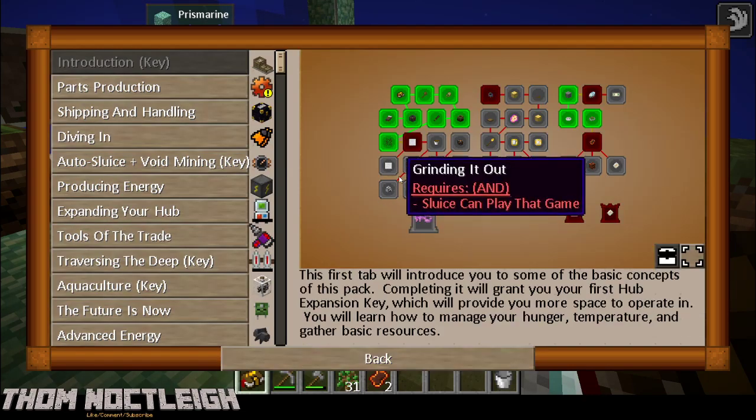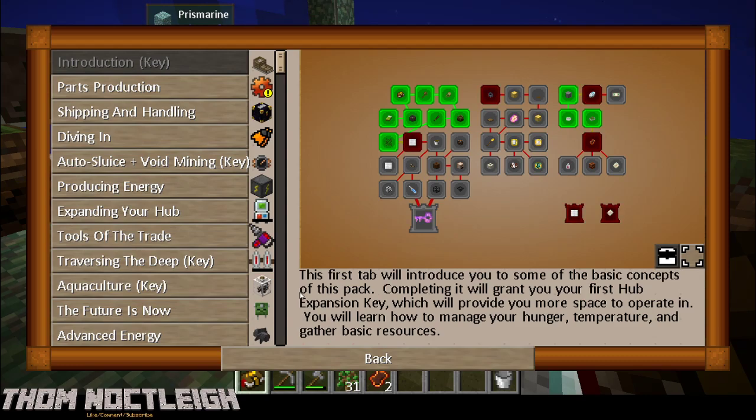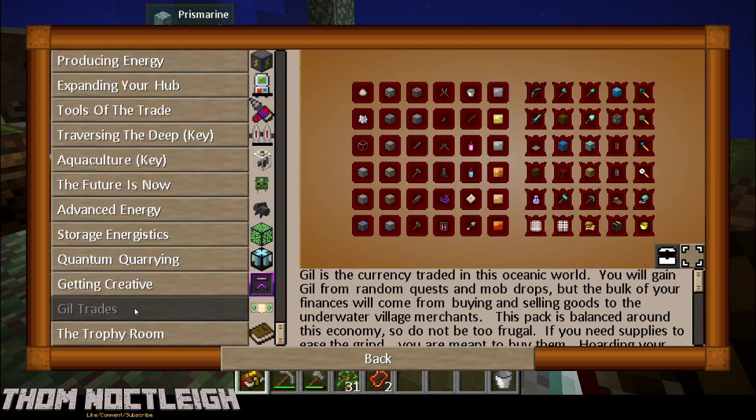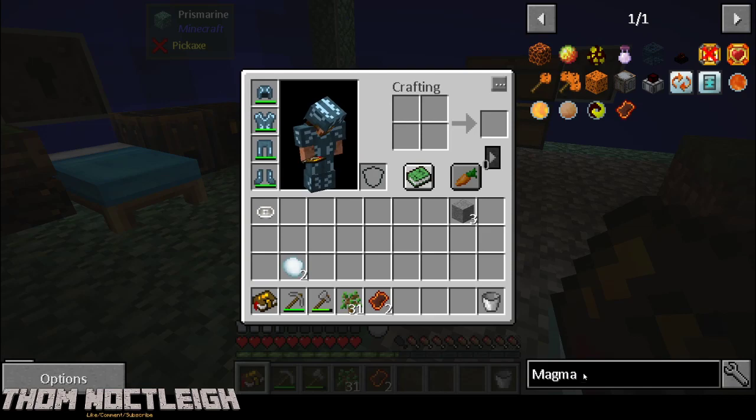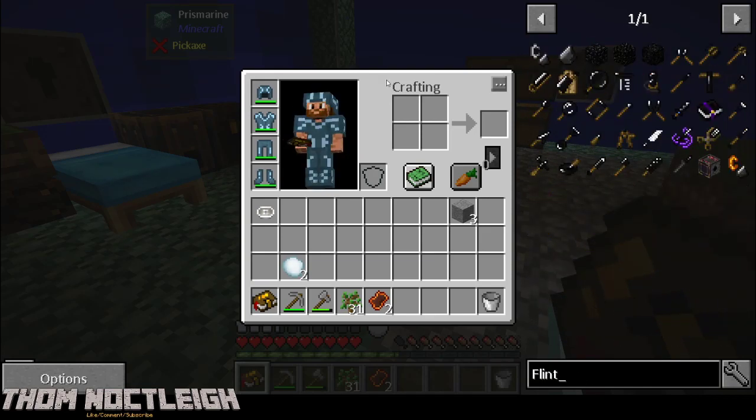So what on earth are we going to do? You can't buy flint and steel there. Let's search for flint - how can we make flint?